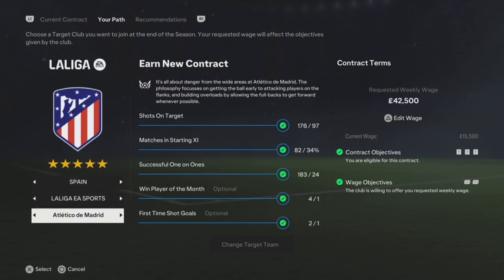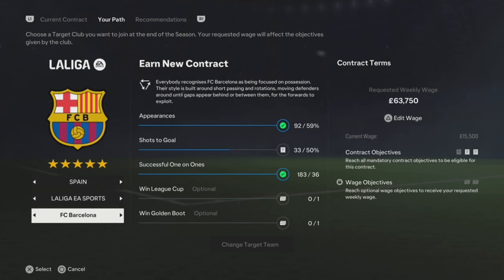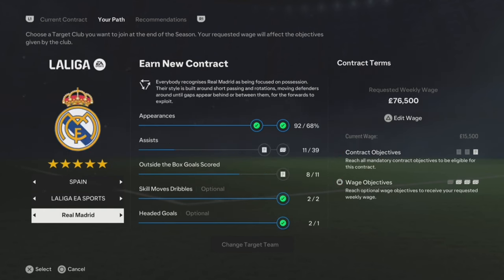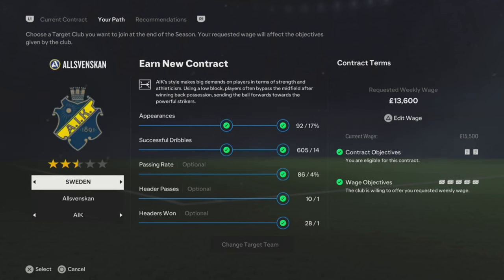Let's have a look at the bigger teams. We've got Atletico Madrid — I could potentially go there. Barcelona requires winning a League Cup and the golden boot, so I won't be able to go there this season. Also, you can only sign for a club at the end of the season — you can't do it through the January transfer window or mid-way through. It's always at the end of the season.